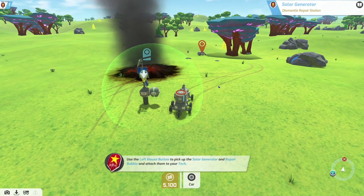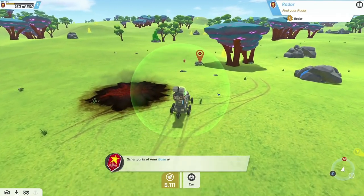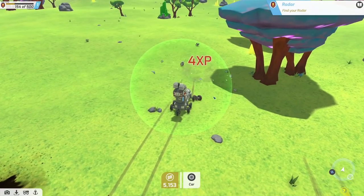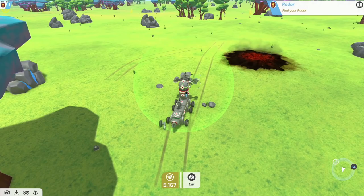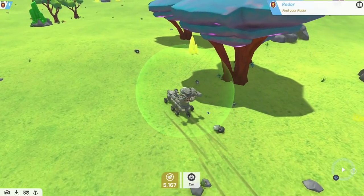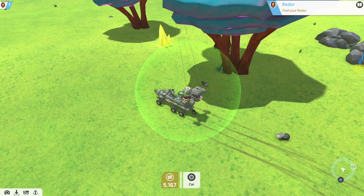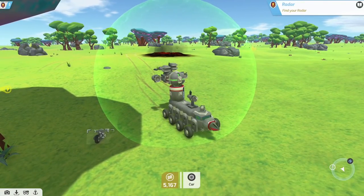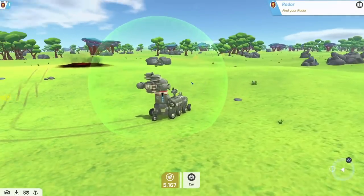Pick up the solar generator, repair bubble, and attach them to your tech. Put that there, put that there - wonderful. Now we kind of need - I want the cab. Come on, and we have another weapon. Let's put this one up here. Look at us, we are super back heavy. It's a good thing we have that little wheelie bar right there otherwise we'd be falling all over the place. A light, sure why not, and another wheel - we'll take it for now.